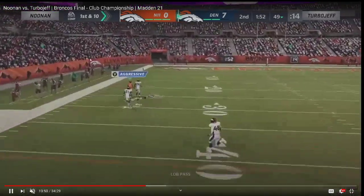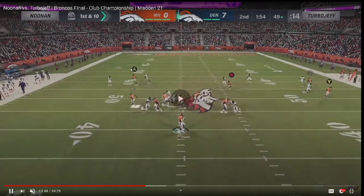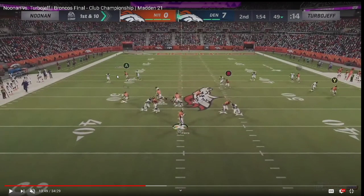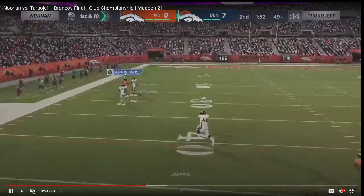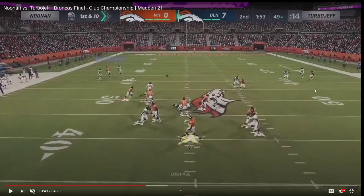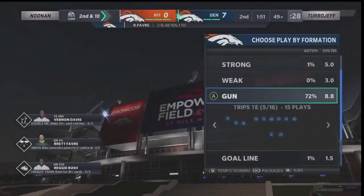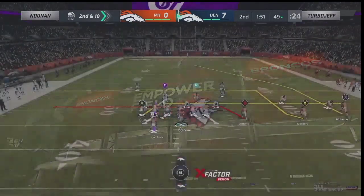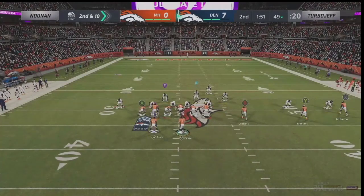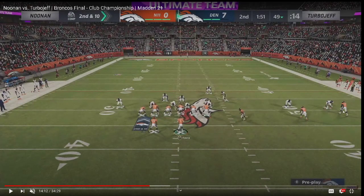Here you see the hitch-curl combination. This is obviously a smart-routed corner route basically turned into a slant-out, but it didn't work. I think he's trying to lob it over and put it right there, but in doing so he gives the defender too much time to catch up to the ball. Taylor Mays does make the play — it is Taylor Mays, so I see the matchup. Vernon Davis is a great route runner. Noonan goes to man coverage here and it does okay.